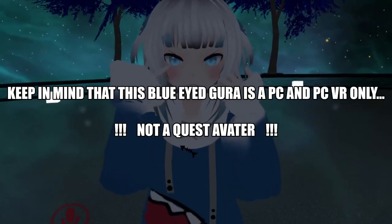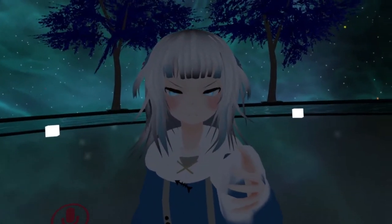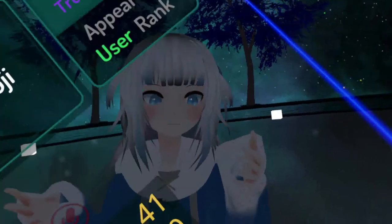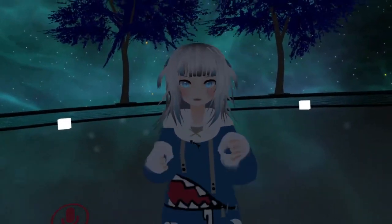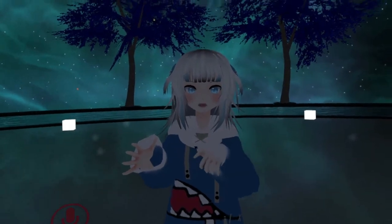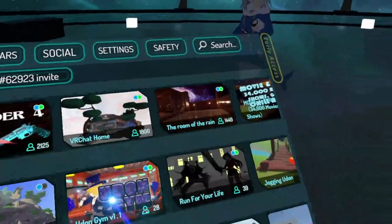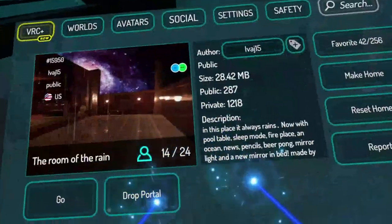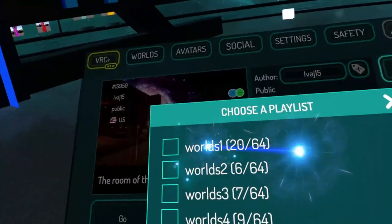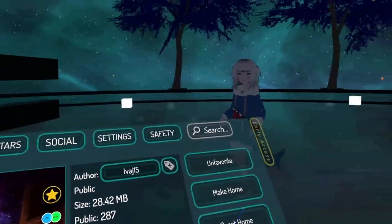If you're in a public world and you see somebody with the same Gura, keep an eye on the eye color. If it has Gura's actual blue eyes, ask that person 'hey, can I clone that Gura avatar?' If not, click on the person, hit 'Show Avatar Author,' and if by some chance that author has worlds listed on their profile, go to it. You can even save a world by hitting Favorite, and then you have four different lists to choose from.